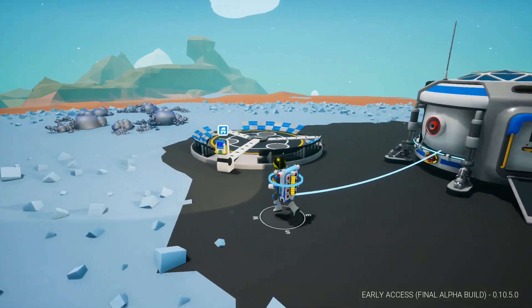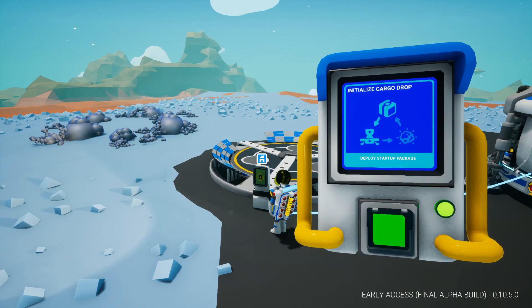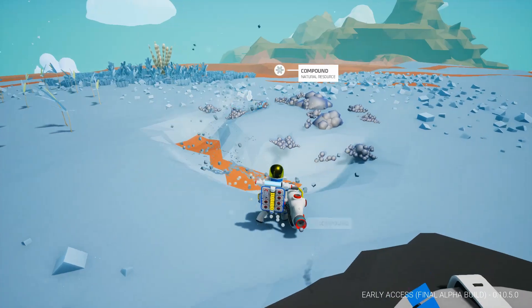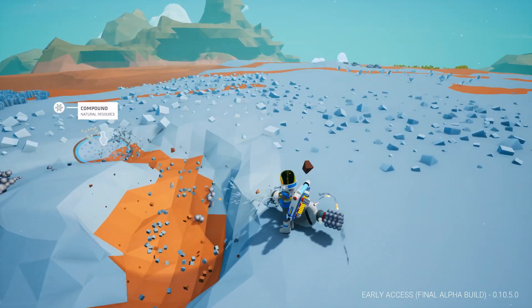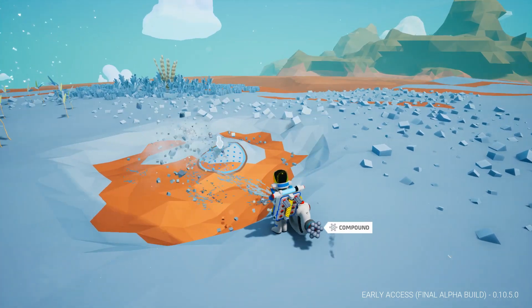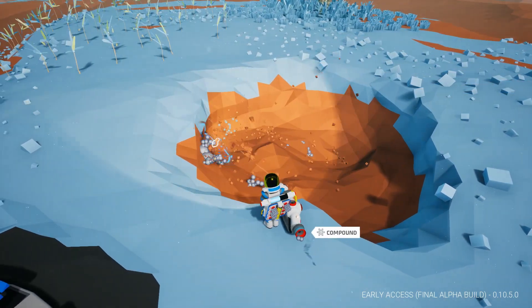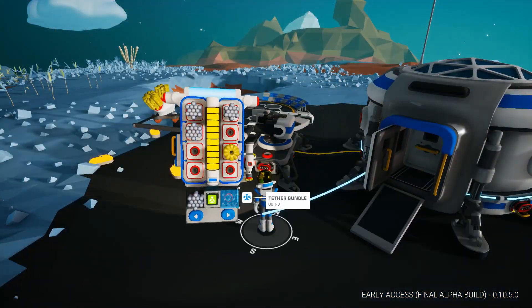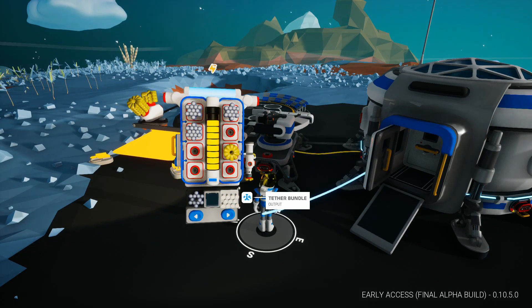So what is Astroneer? It's a cross between survival and sandbox. You find yourself basically stranded on an unknown planet with nothing but a terrain shaping tool — which is very cool, you can shape anything on the terrain — and a pocket 3D printer at your disposal. The terrain tool will allow you to extract resources from the ground by making large holes that you can fill out later.